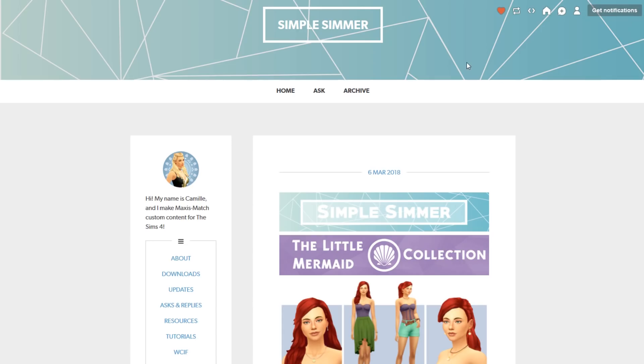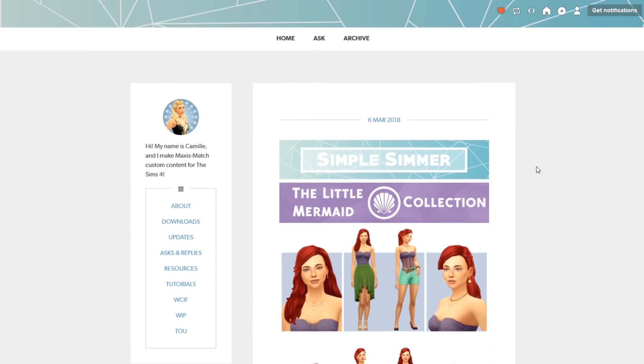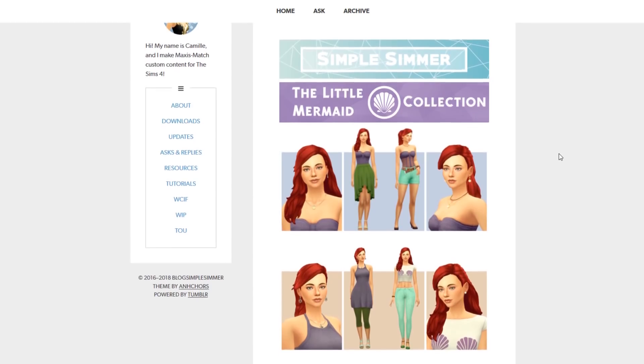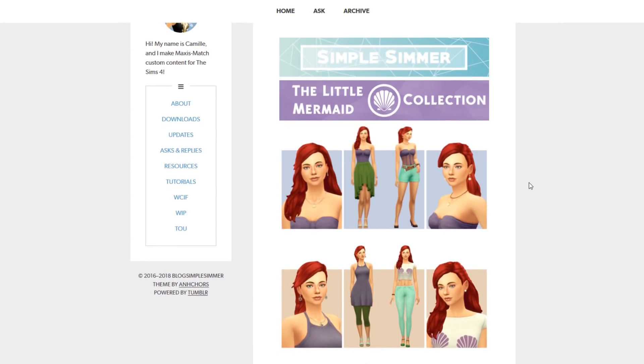I'm going to show you guys quickly what they look like and then we will jump into Create-a-Sim and look at all the items. They're really good — you guys have seen me use some of them already. The creator is Simple Simmer, one of my all-time favorite Maxis Match creators. We're currently on her Tumblr. I will obviously be linking both of these down below in the description.